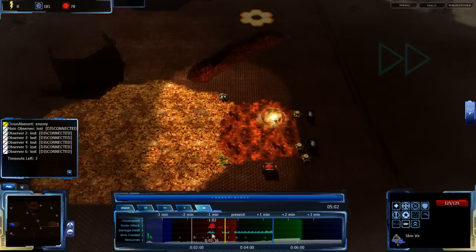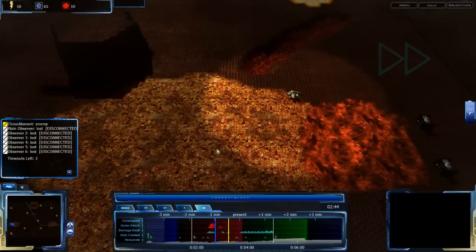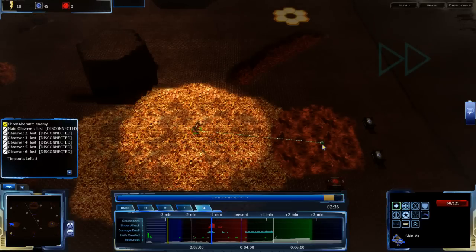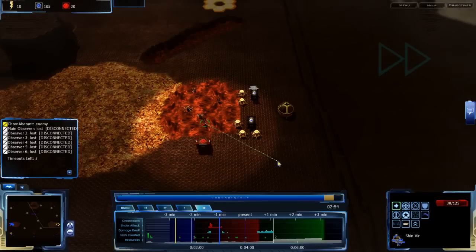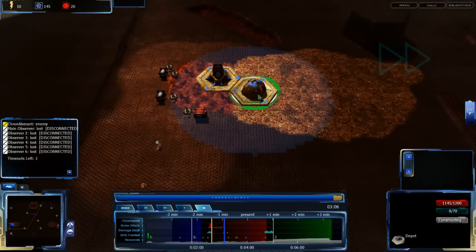It looks like Kronabirant is going to be fanning off my Shinveer — no surprise, my Shinveer is not going to last, but it's kind of done its job. I'm curious what he has built in his base, so let's scout it out. He is saturating his main base quite a bit, has Arcticus in the back, and he's going heavily for LC, so I'm expecting a lot of base-class units.